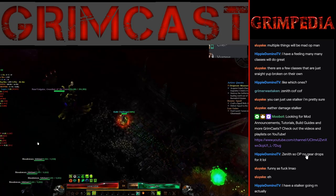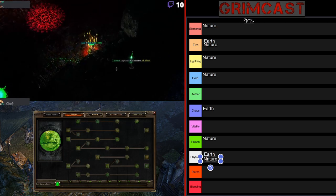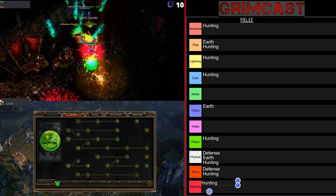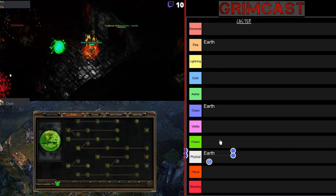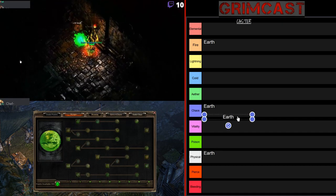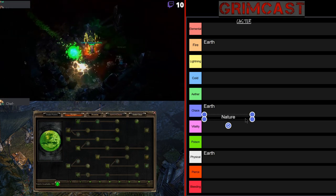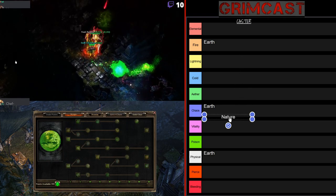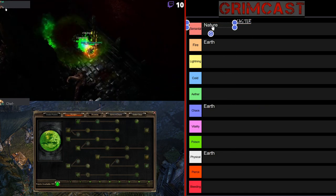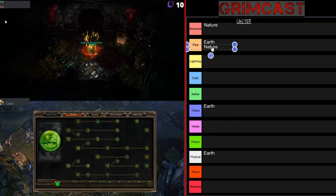Since we're still talking about nature — the item sets have really good support and a lot of modifiers. For example, you can actually do a full physical caster build if you want. The last nature class I played was actually a nature rogue — it was a caster, but because of all the acid RR, combining it with some devotions and some items, I got up to 170 acid resistance reduction, so it was really, really OP.